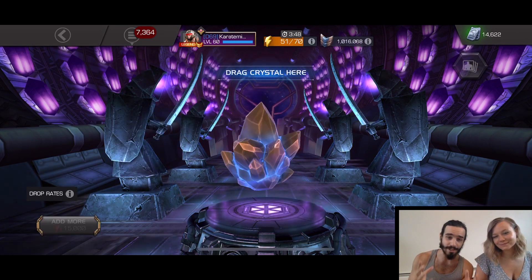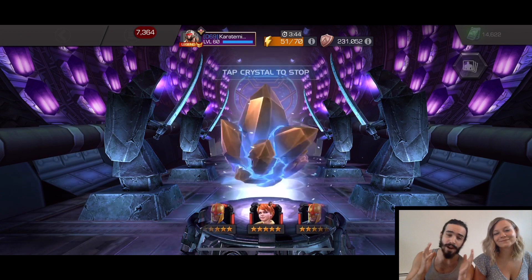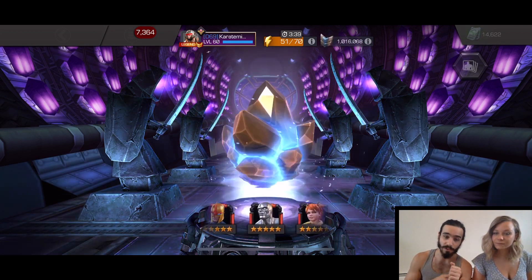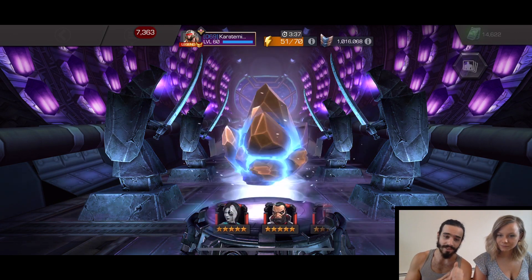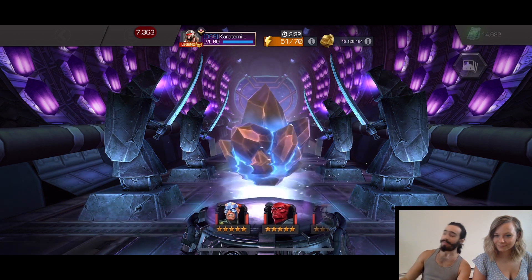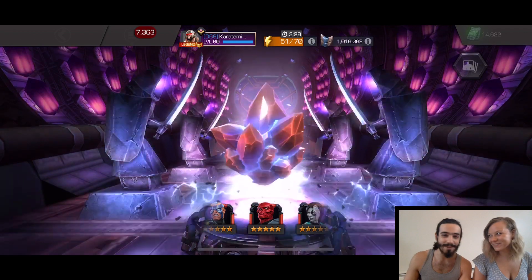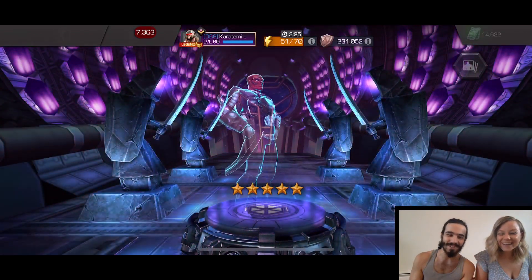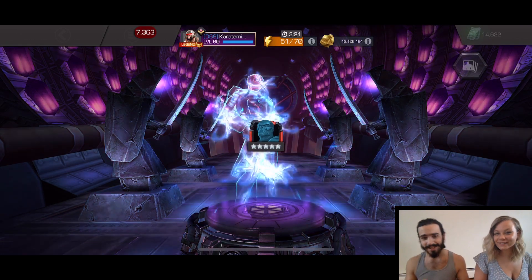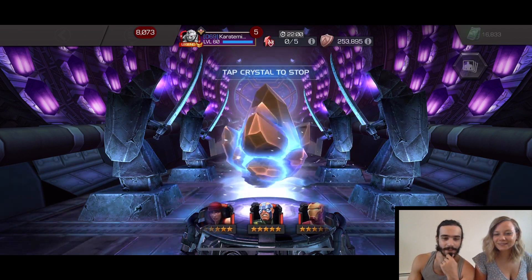Switching over to the featured five-star crystals. We finally pulled Mojo, brought him up to Sig 200 Rank 5. What we're looking for here is a Squirrel Girl dupe and a Longshot — that's what I really, really want. And we are going to be landing on a Red Skull. That is just not what we want. He's going up to Sig 60, I believe. Red Skull's cool, he doesn't need to have that high of a Sig. I like Red Skull, but I have him as a six-star, so I'm not going to be doing anything with that guy.